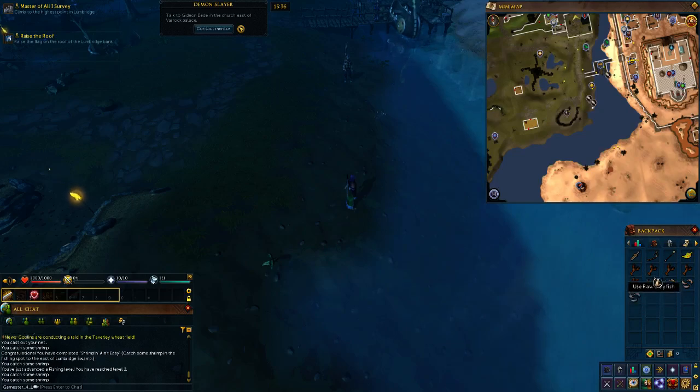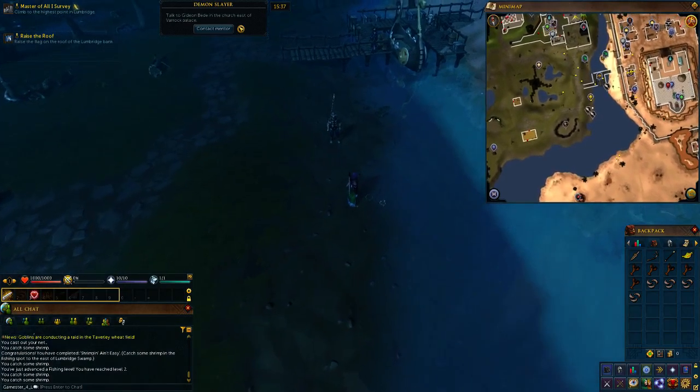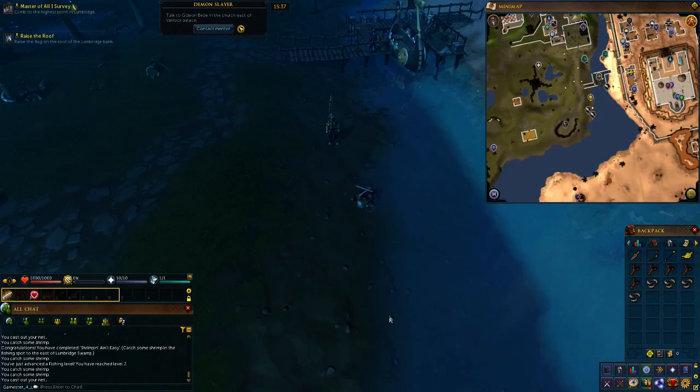Shrimp fishing is a very easy way to train your fishing, as well as crayfish. I'd recommend going to the first fishing spot for training — just go fish for crayfish. They both give 200 hit points if eaten when injured, so they'll heal you for 200. When you've fished a spot out, you'll need to move to a different one — just wait a little while and you'll see another spot of bubbles appear.